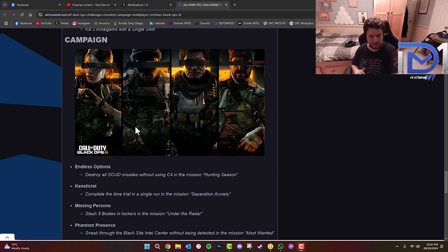'Kinetic Assist' — complete the time trial in a single run in the mission Separation Anxiety. Separation Anxiety is the parkour section of the campaign where you have to get to the enemy by flying over using the grapple gun. You have to get from start to finish without dying and without letting the time run out. Once you reach the door within the allotted time, you'll get the challenge complete.